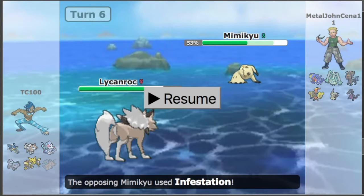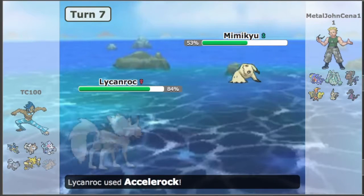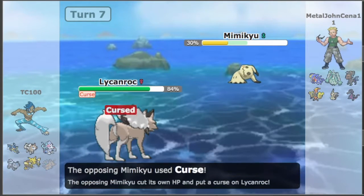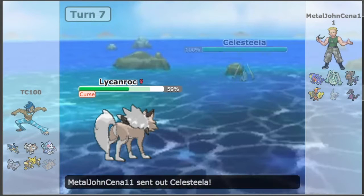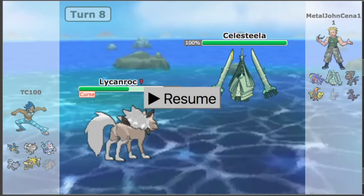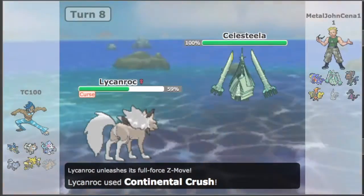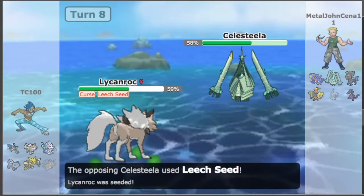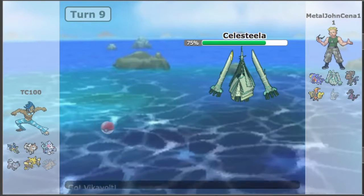For some reason I went for Crunch with Lycanroc. At the time of the match I thought Mimikyu was a Ghost type — it is Ghost type, but it's Ghost/Fairy, so Crunch isn't super effective. I really should have gone for the Z-powered Continental Crush. We go for Stealth Rock instead, and because Mimikyu used Curse again, it goes down. Next up we have to face Celesteela, so I use Continental Crush — it barely does half. You can see just how bulky an Ultra Beast is.